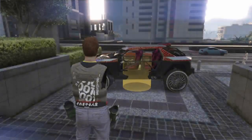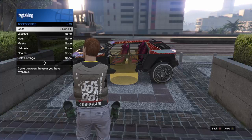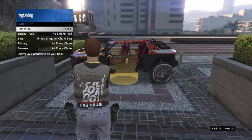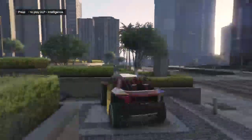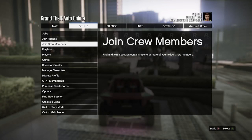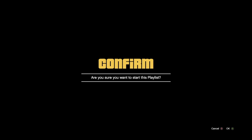Now from here, all you want to do is go back into your interactions menu, go to Style, then Parachute, and equip a parachute. It doesn't matter which type of parachute, just equip one. Then from there, you want to get inside your car that is parked in the circle and open up your pause menu. Go to Playlist, go to My Playlist, click on the playlist that you just made with the parachute job, and you want to start it up. Start spamming right on the D-pad to accept the alert.